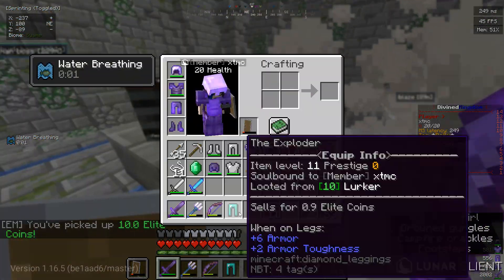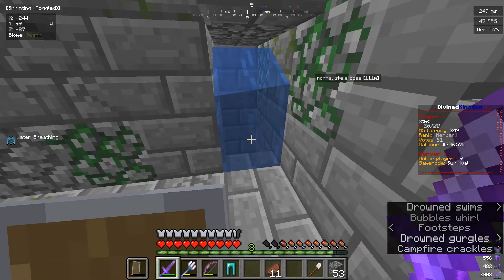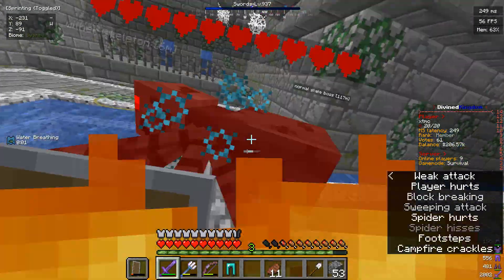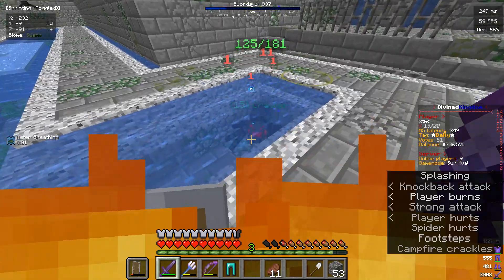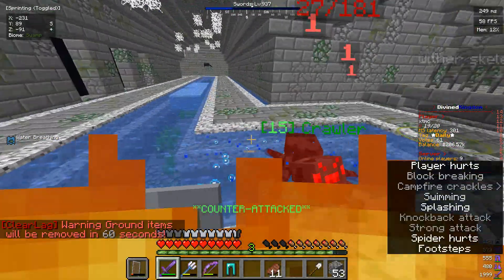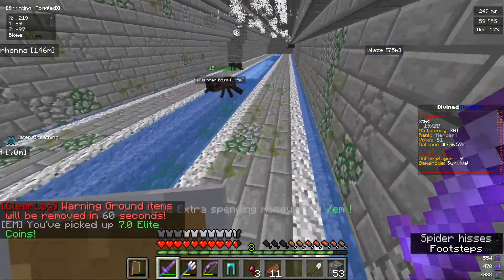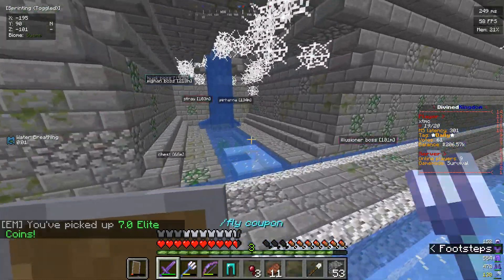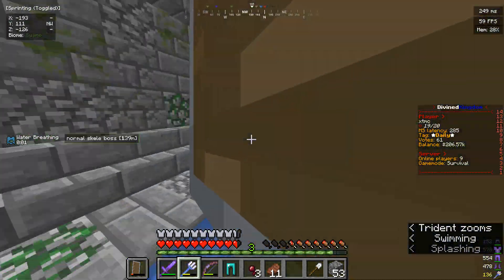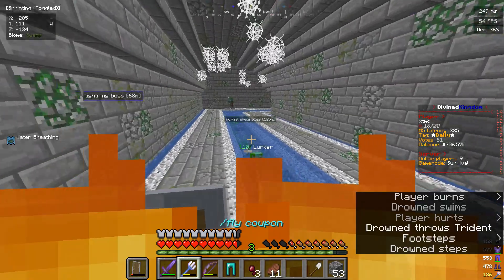We did not get any drops from him - well that sucks. At least we got a Sewer Spelunker helmet, though it's not even as good as my actual gear. So you pretty much, when you're ready, grind the spider area - it's rather easy. And once you feel ready enough, you should move on to the next area which is full of vindicators - not the level 5 ones, the level 20 type. They're located on the opposite side of the waterfall downwards that we just went through. There are two spider areas, by the way.